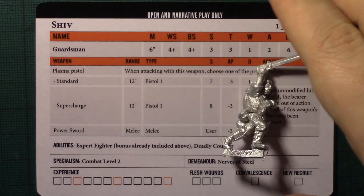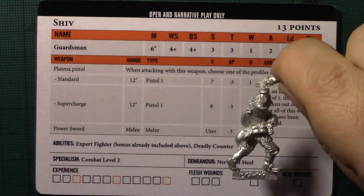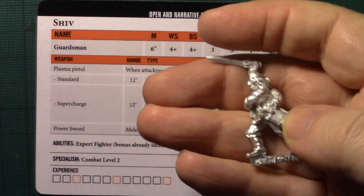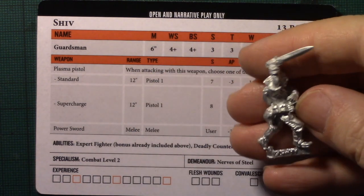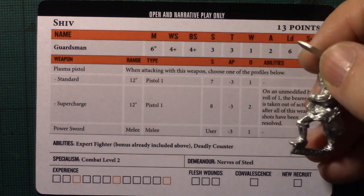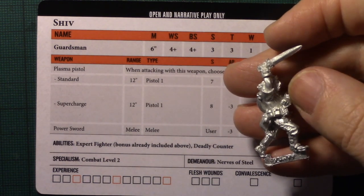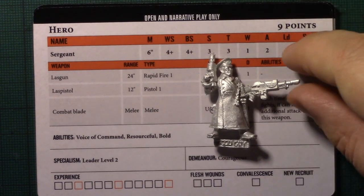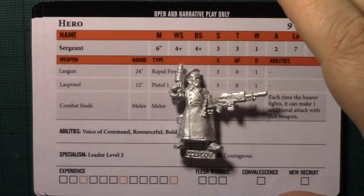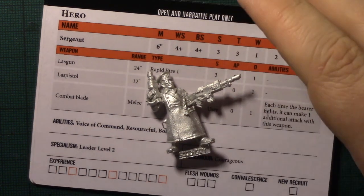Shiv is a combat specialist level 2 — an expert fighter armed with a power sword and a plasma pistol, so really good up close. You can dish out a couple of power sword attacks but also fire with his plasma pistol, which does some serious negative AP. And Hero is a commissar-candidate type guy with a lasgun, laspistol, and combat blade — a leader level 2 who still clocks in at 9 points, so that's pretty good for guard heroes.